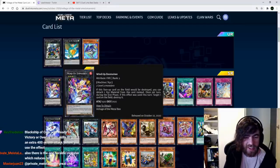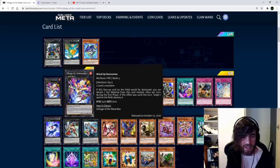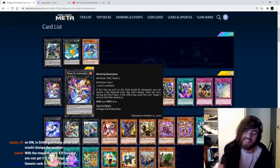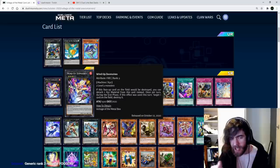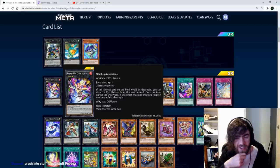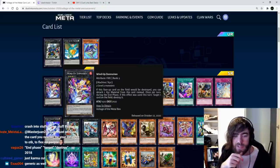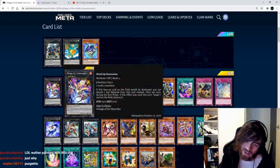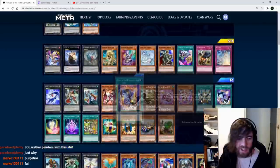Wind-up Zenmaines — two level 3 monsters. If this face-up card would be destroyed, you can detach one material instead. Once per turn during the end phase, if that protection effect was used this turn, target one card on the field and destroy it. So you summon this and it's really annoying to remove — if they try to remove it, one of their own cards gets destroyed. Its first protection effect isn't once per turn so it can be protected twice, but pops only once per turn. I like it — though it is a very slow removal, wind-ups seem to be a slow deck anyway.